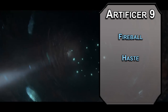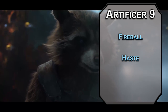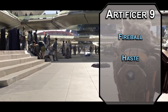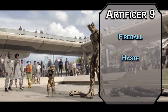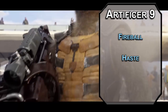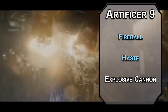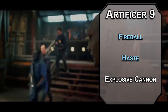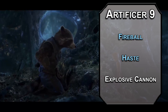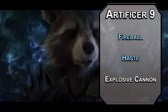Haste will make that even better, giving you advantage on Dexterity saving throws, plus 2 to your AC, doubled movement speed, and an extra action each turn to attack, dash, disengage, hide, or use an object. Just make sure you don't drop concentration on this spell, or you'll have to take a round off of actions and reactions. You also get Explosive Cannon, letting you add an extra d8 of damage to your Eldritch Cannon attacks and make it explode to force a Dexterity saving throw in a 20-foot radius, dealing 3d8 force damage to those that fail and half as much to those that succeed. Do you prefer guns or bombs? You don't have to answer that question — you can just say yes.